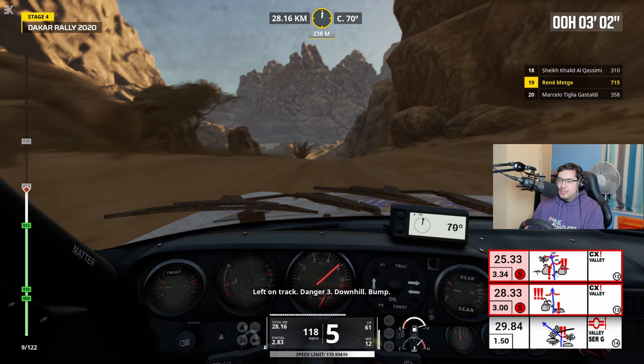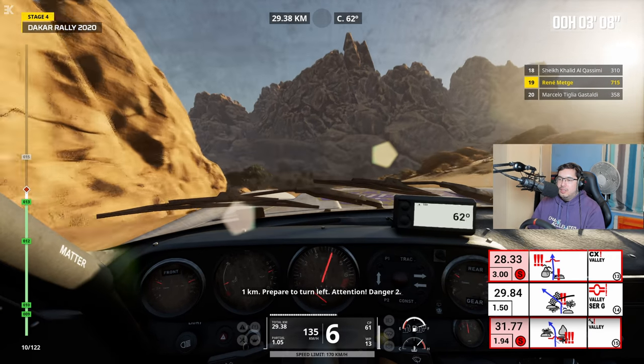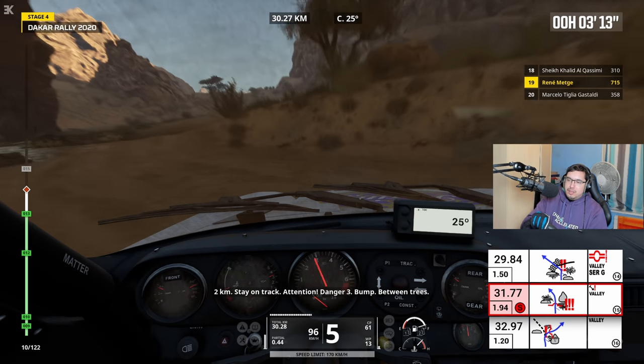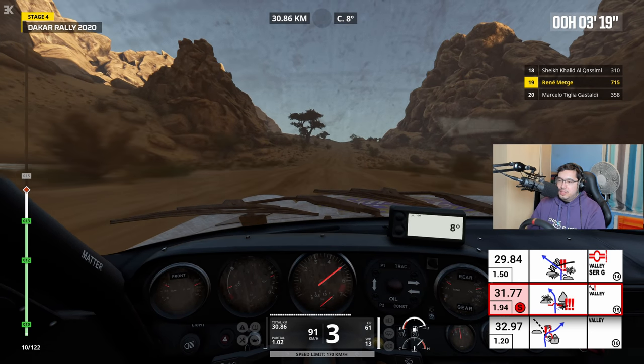You can see we're being a bit careful over jumps now. Attention, danger 3, descente. 1 km, virage à gauche en approche. Attention, danger 2. Serré à gauche, cap 23, danger 2, haut. 2 km, restez sur la piste. Attention, danger 3, entre les arbres. Okay, that's how you're meant to use the bounce, isn't it? Too long.